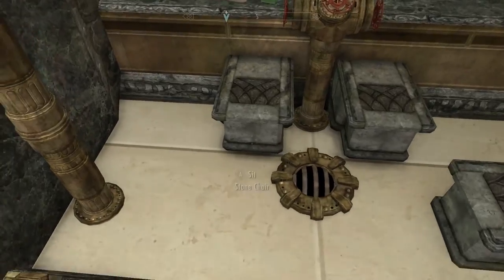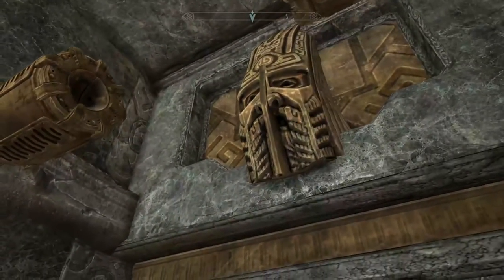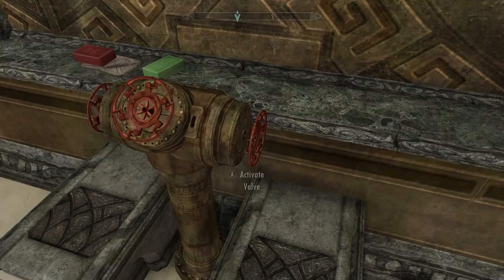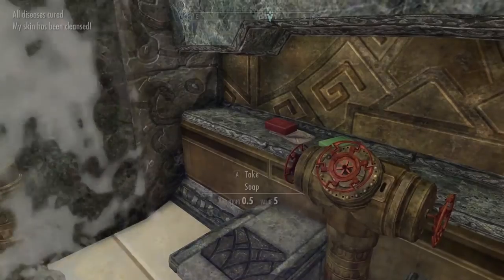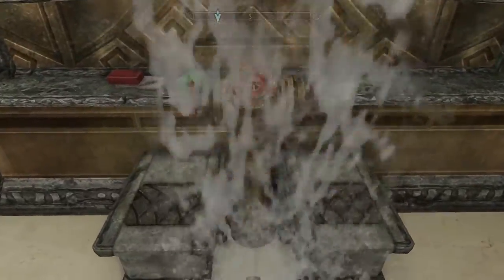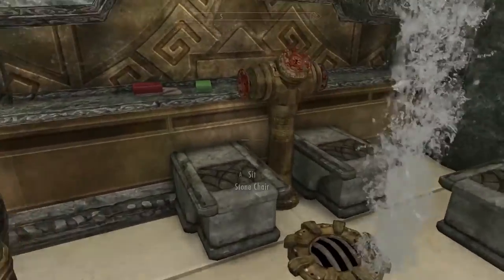What's this - 'sit stone chair'? Oh, is this the shower? Wait, I bet this is the shower or a bath type thing. Let's see - 'activate valve.' Can I activate the side ones? Oh I was right! 'Your skin has been cleansed, all diseases cured' - that is cool! Look at that, you got yourself a double-headed shower. And then those disappeared - that's amazing!